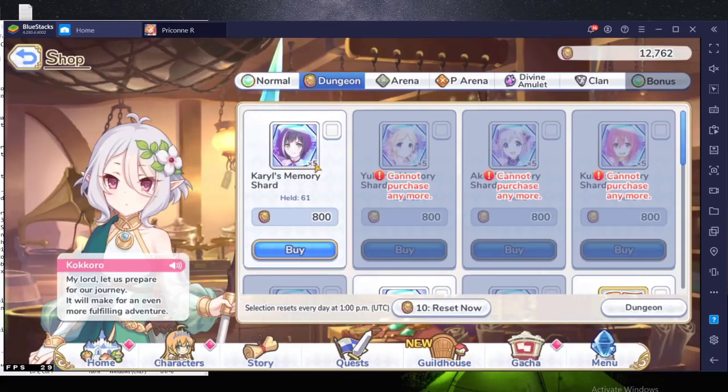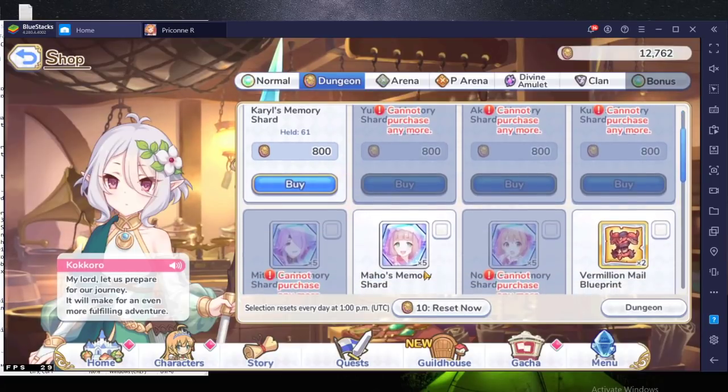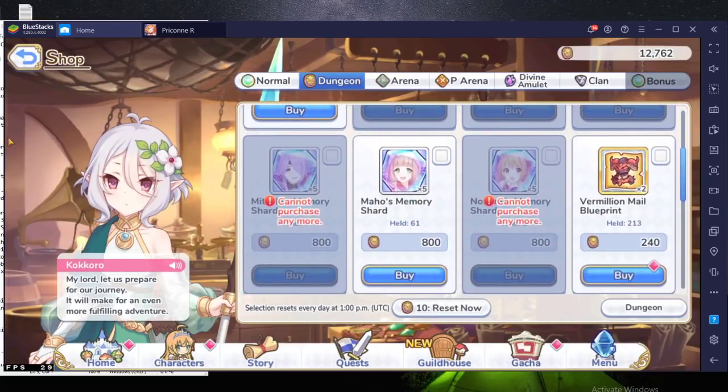I don't think in the next clan battle mages will be used as much, if at all. Kya to rank 5 you can still work on because she will see some play even with physical mixes. Then Maho would be the last one — we just had an event so some people already have Maho at five star.